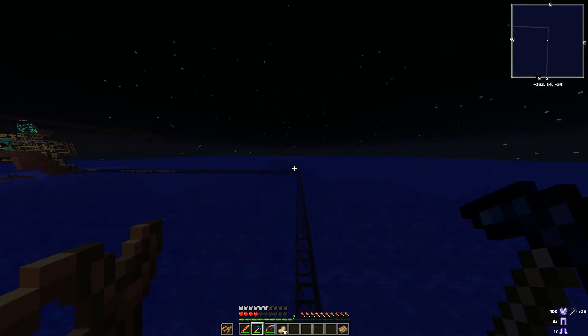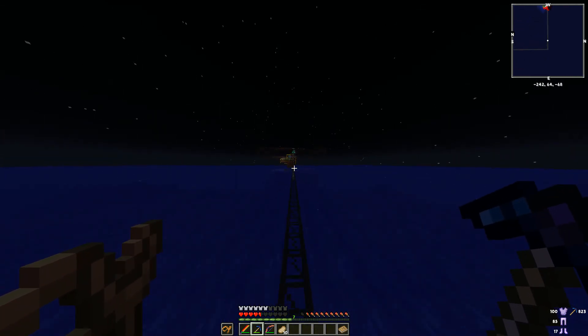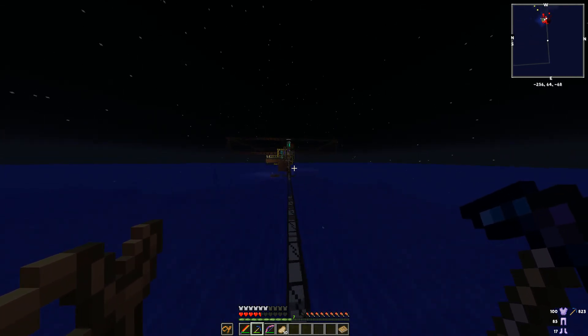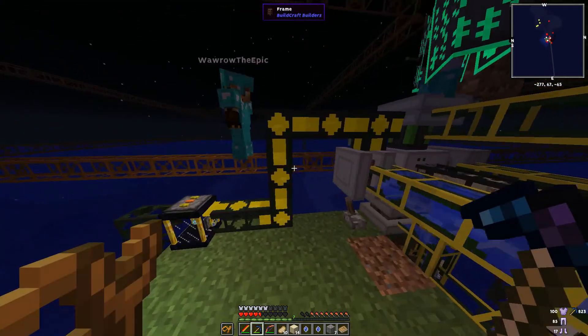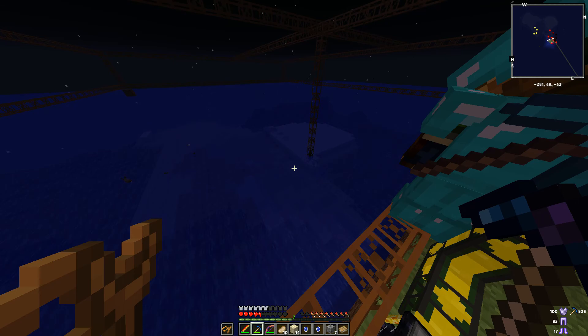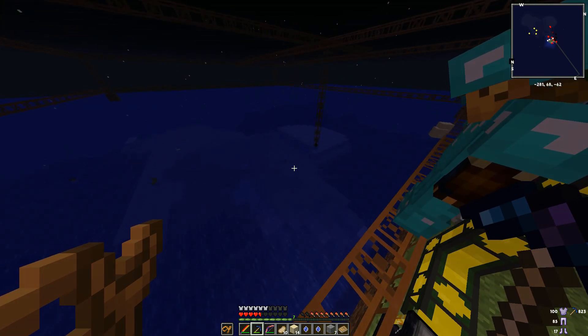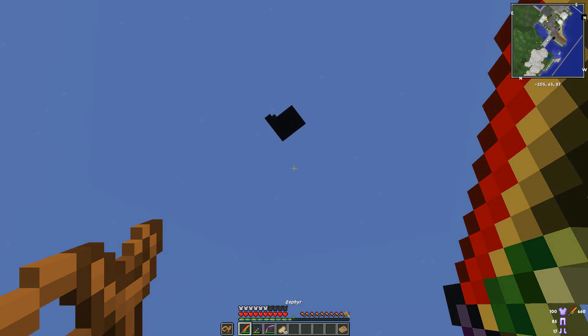So how's it going over here guys? Very nice, there's an island here. Look at how fast it's going, oh my god. That's the weather box — it's a bedrock box I made that has a command block that spams the weather off.